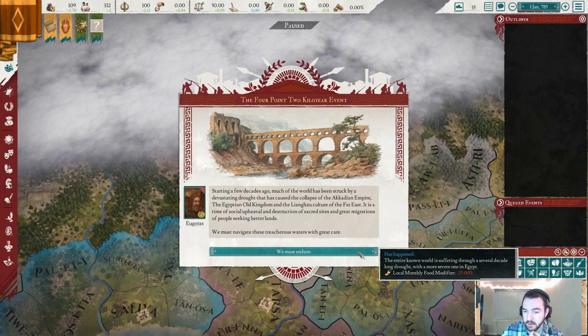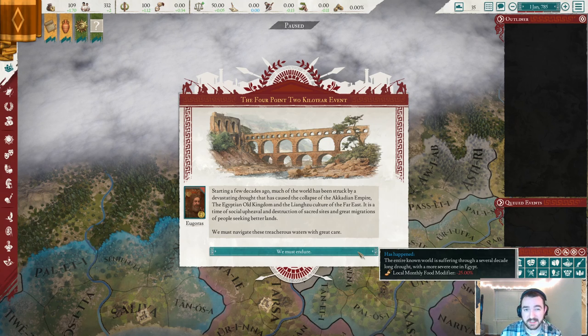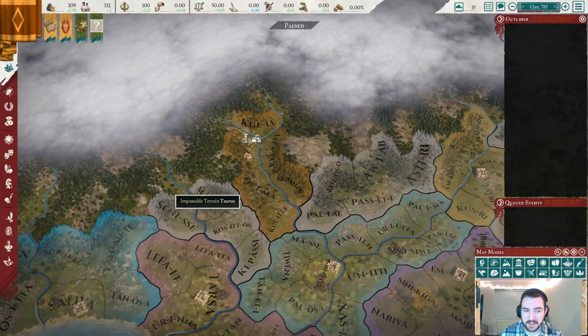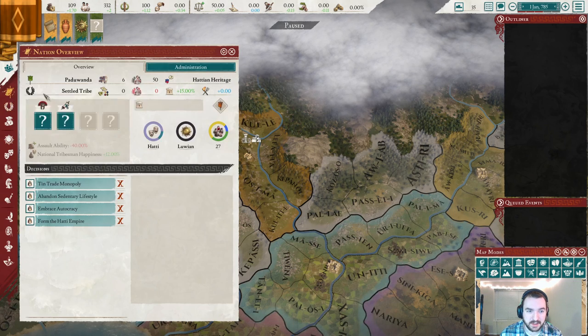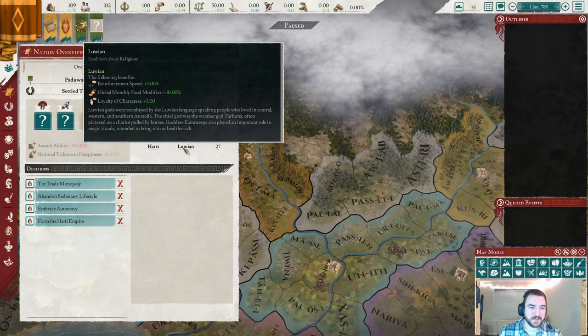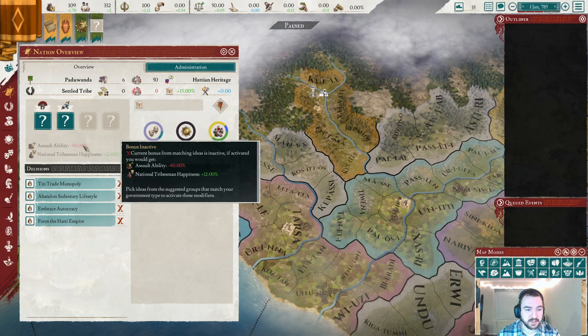Outside of Egypt we get a 25% local food modifier reduction, but as Luwians we actually get 10% back from our religion — so that's not that bad. And as noted earlier, the assault modifier is inactive according to the UI. Now because of this being an oversight, I also don't know if the UI is actually correct, since this isn't the intended way it's supposed to work. So I'm going to strategically not pick military and oratory — I'll pick some other combination.